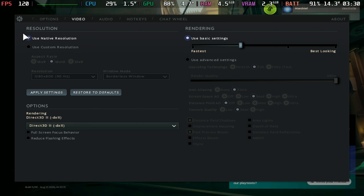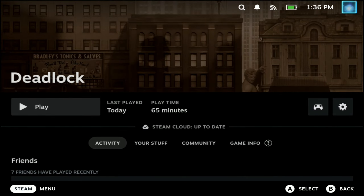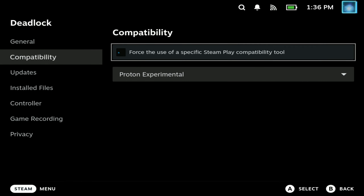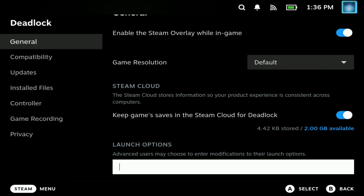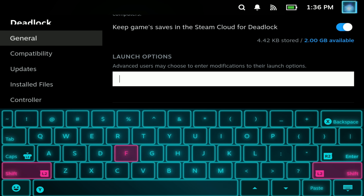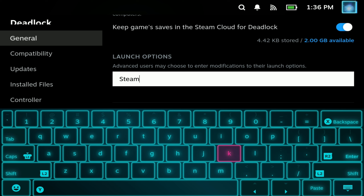Settings wise, there isn't a huge amount to play with here, but going with pretty much the lower settings will be where you need to be — I'll show you why in just a second. If you don't want to join games via the spectator, there is a command you can put in the launch options before you start the game to turn the Steam Deck compatibility check off. Go to the general section under launch options.